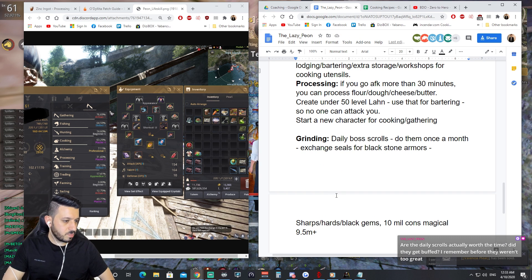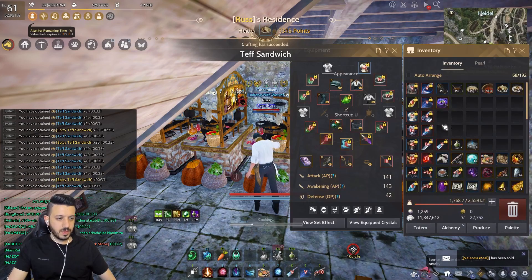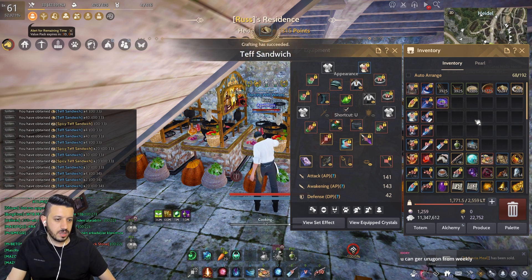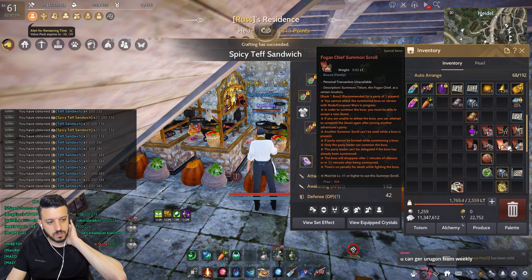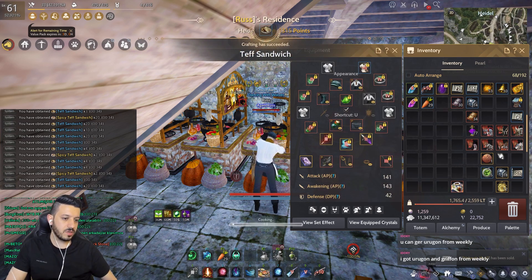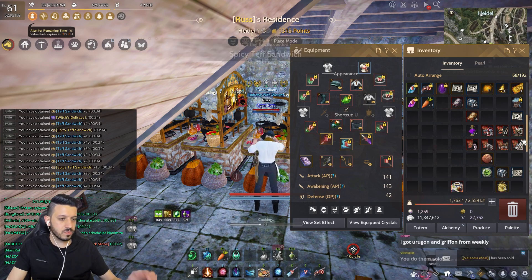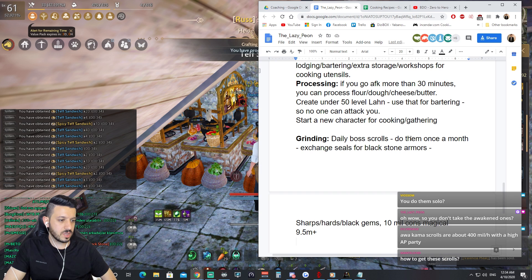The daily scrolls are worth the time. If you do them once a month you get a lot of seals and armor stones — I do it for the armor stones and a change of scenery. The new ones — Fog and Shift and Saunil — give memory fragments and capras. I just get the basic ones because I don't have enough AP for the harder ones, but I've gotten boss drops a few times — Dim Tree Body, Urgon, and Griffon once.